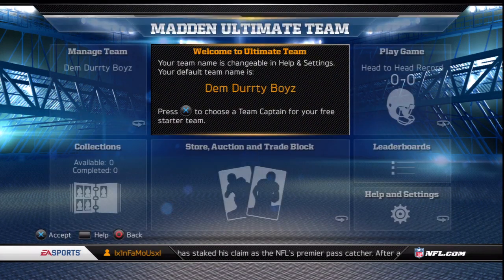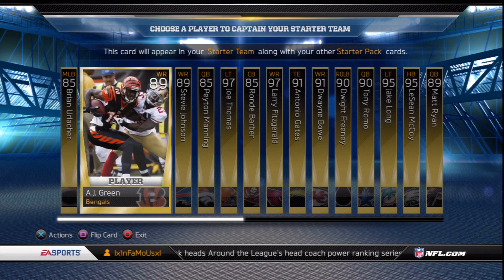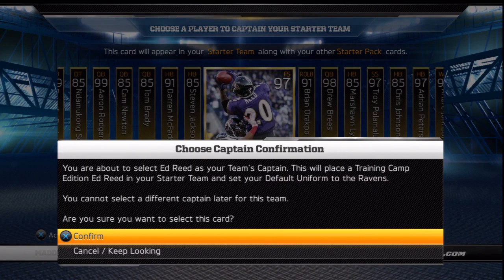As soon as you go into Ultimate Team you'll get to the welcome screen, which should default to your last year's team name, which you can also change in the settings. From here you will also get started by choosing your starter team captain card. I've already uploaded a video showcasing all the starter cards with the stats. Really too obvious as to who I was going to choose — I'm a Ravens fan so no question I had to go with Ed Reed.